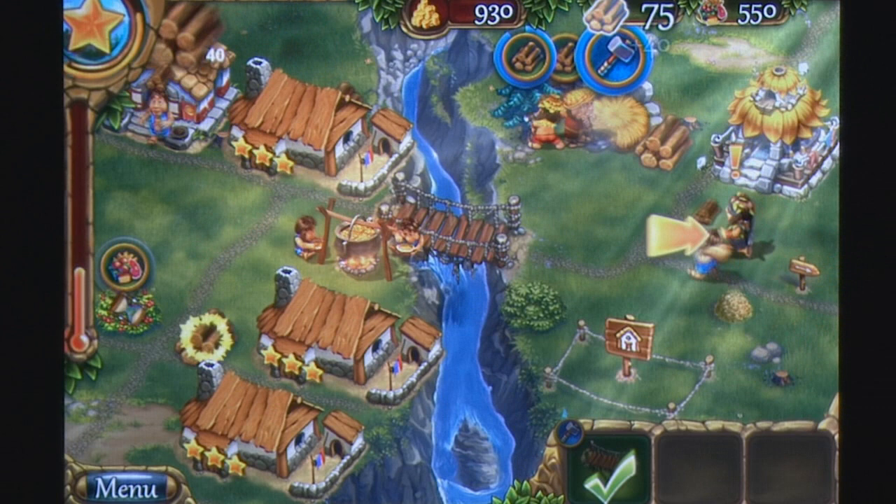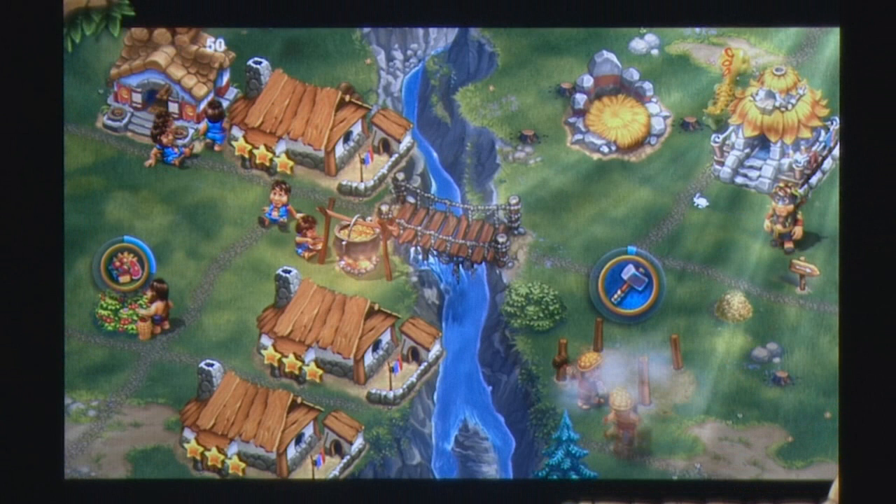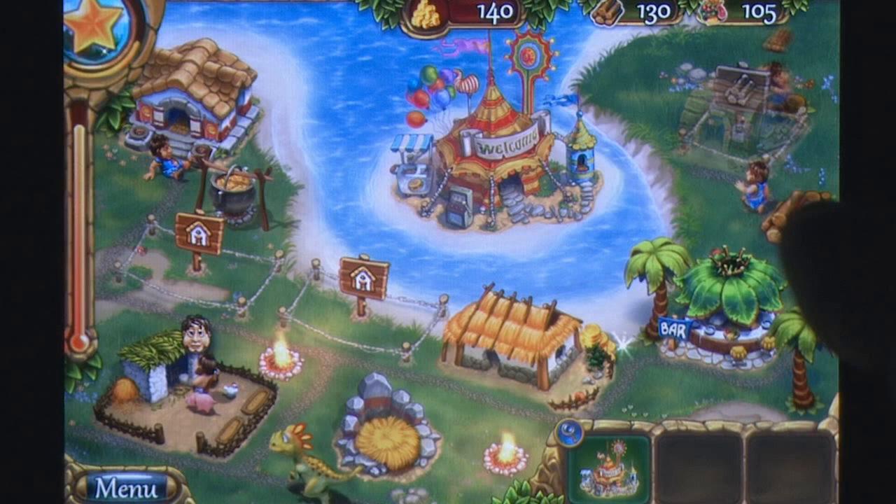Thankfully players won't be waiting two minutes for their strawberries to ripen, as this game is all about efficiency and working against the clock to make each tribe you visit happy and self-dependent. Orders are carried out intelligently and automatically by the various tribesmen at your disposal, requiring only a tap on an object to provide an order such as harvesting wood, carrying gold or riding the pet dinosaur that protects the village.